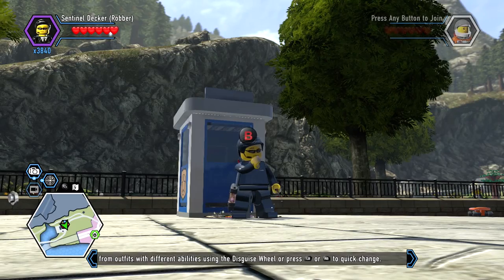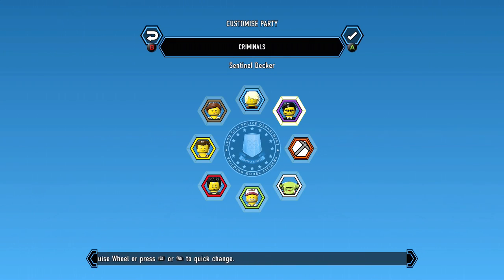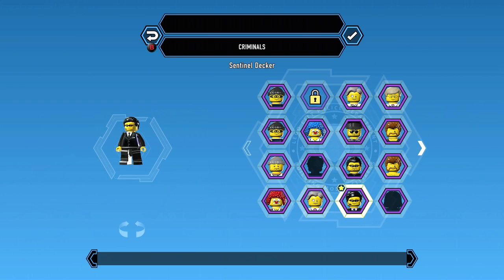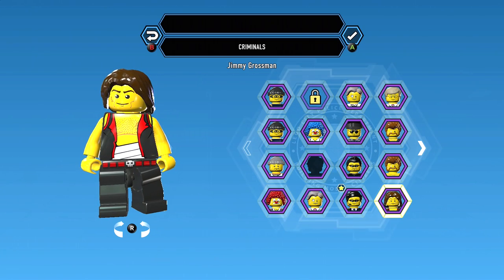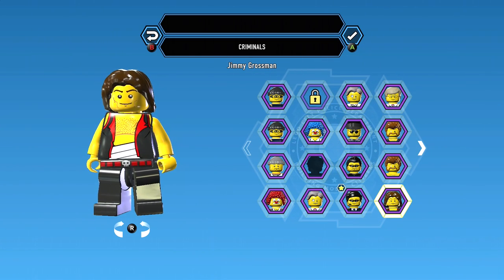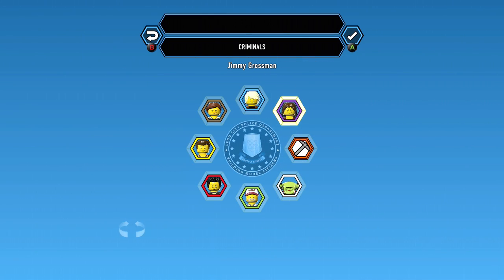Let's go ahead and check him out. Now that we got Jimmy Grossman unlocked, let's go ahead and check him out. He is in the criminals — right there. Boom. Jimmy Grossman. Oh, he's got them broken ribs. So obviously one of the gang members.